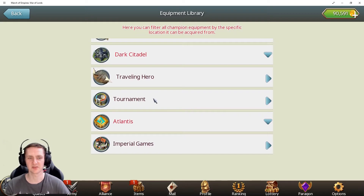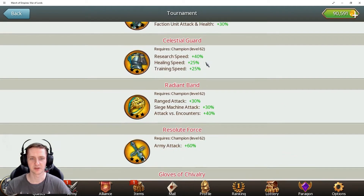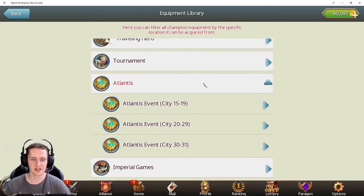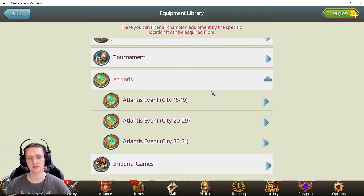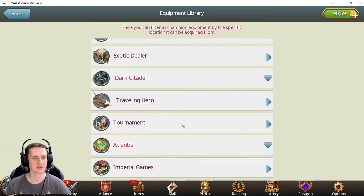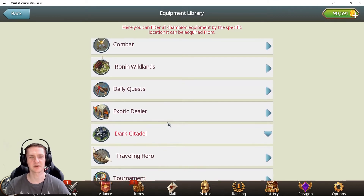For example, I never took part in tournament so I'll never get any of that gear. Atlantis is quite difficult — you need to make sure you are ready for it, with gold and everything else. But there are many other ways to get equipment. I think encounters is the best way, and then dark citadel if you manage with your team to reach a very good level chest — that will provide you with something really good.